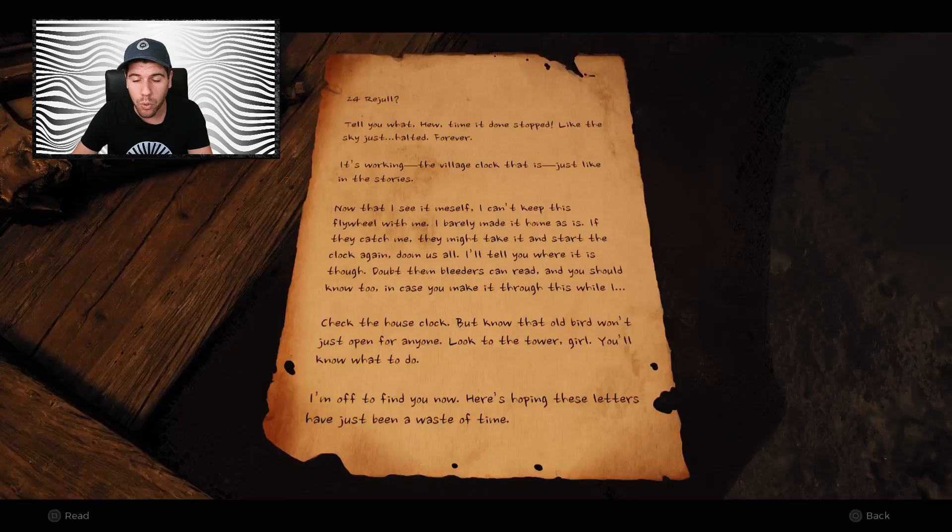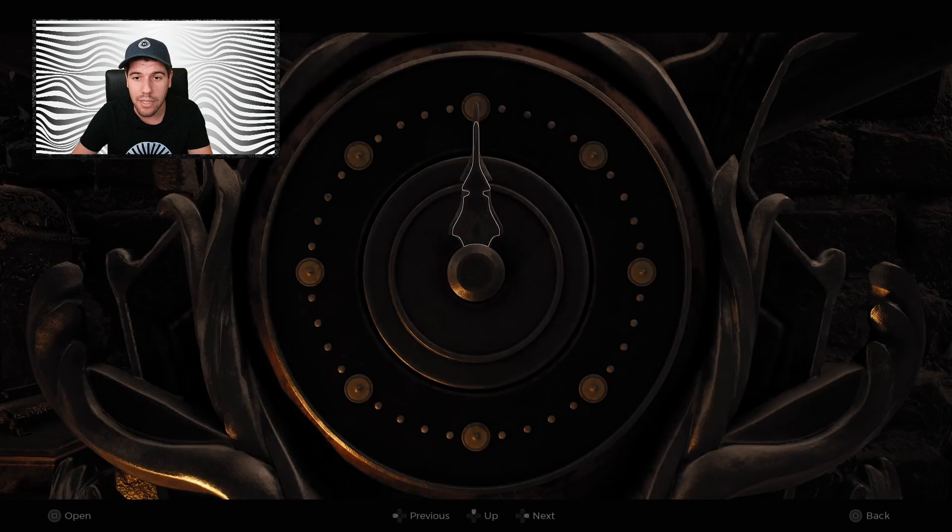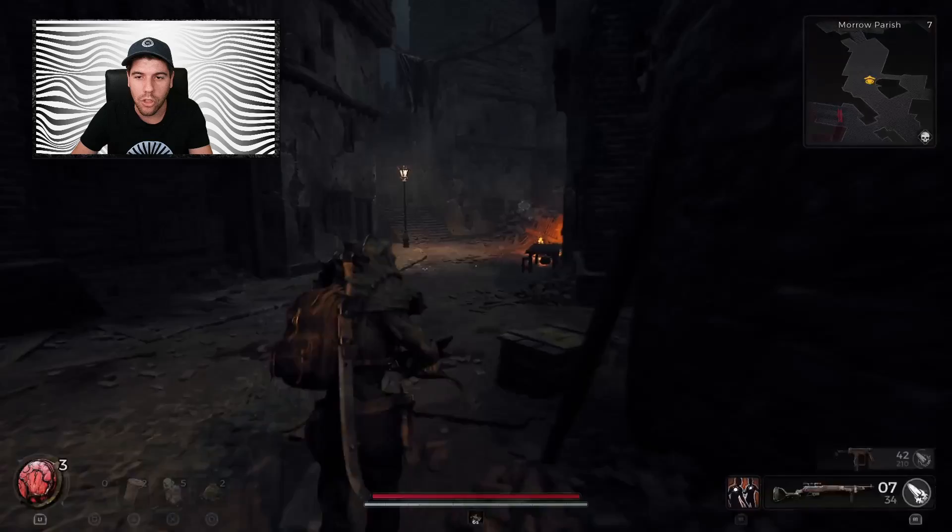So what exactly does that mean? A little bit further into this room, once you stop reading the note, you'll be able to see that there is a house clock that looks like a bird. When you access that house clock, it wants you to set the time correctly, but we don't know what that time is — so where do we find it?